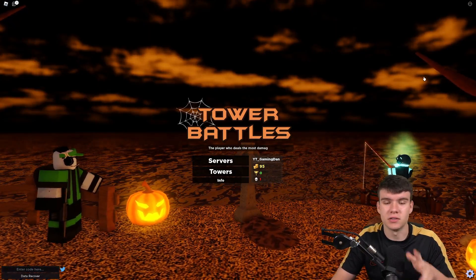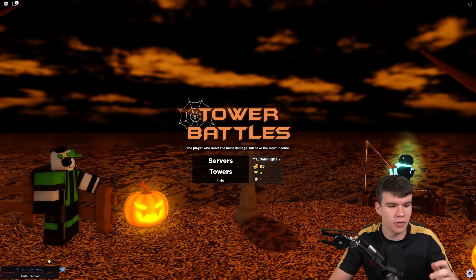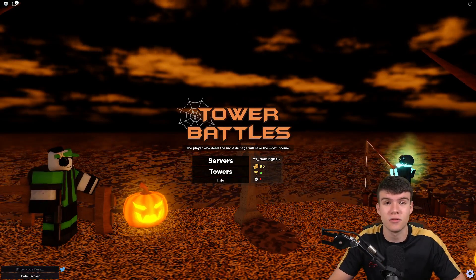So if you do not know how to enter codes in Tower Battles, what you guys are going to want to do is type them in the bottom left. These are in no particular order, so let's just get into it now.